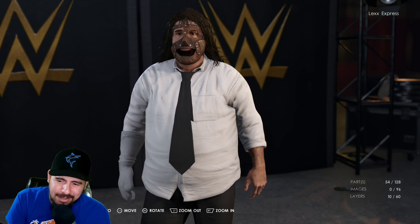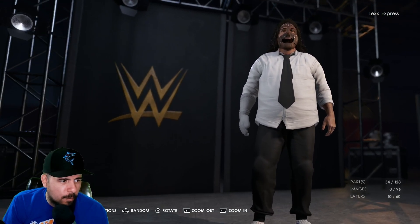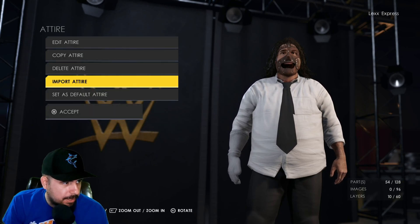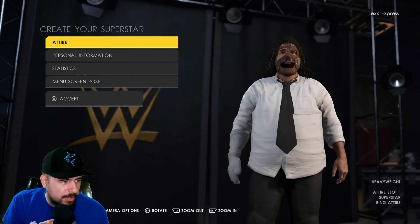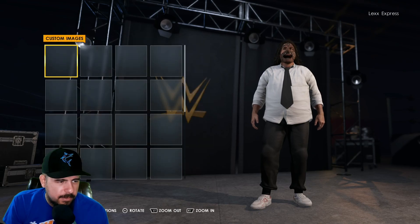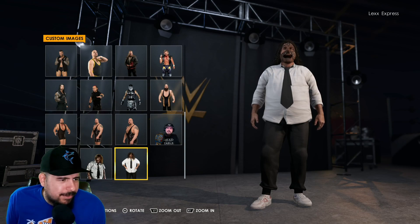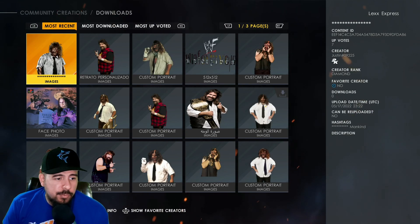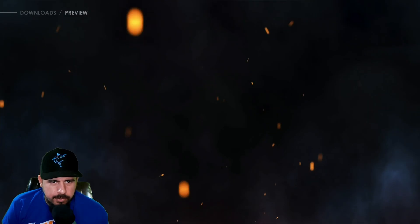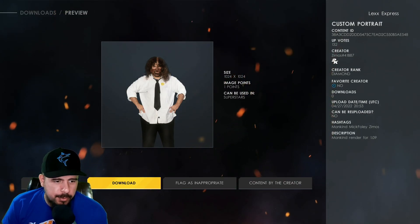I'm going to leave that for you guys to laugh at me for a second, but Mankind is now part of my roster. I did add a custom render for him already, which I was able to find in the community creations. I'm going to show you the render right here right now, and also which one I felt was perfect for Mankind. I put this for the alternate attire. It's this one right here to the right where he's just standing up with his arms there. On the most recent page there's only three pages — just go to the one in the middle to the right. It's by Zemos — that's the creator's name. I upvoted it and downloaded it. This is the Mankind render I chose to utilize.